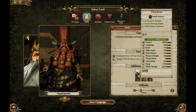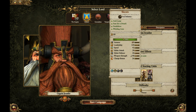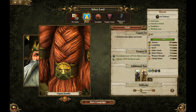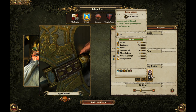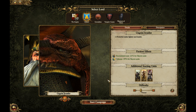Ungrim's starting units are Thunderers — so again ranged, because you want ranged — Slayers, which is a great combination for his faction effects as you can see straight away, and Longbeards, which have shields and axes.